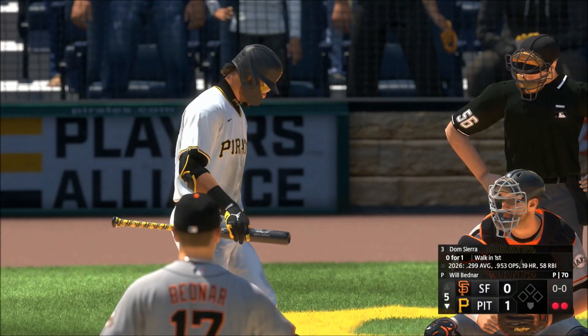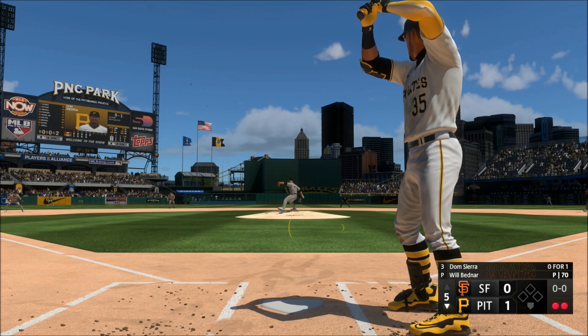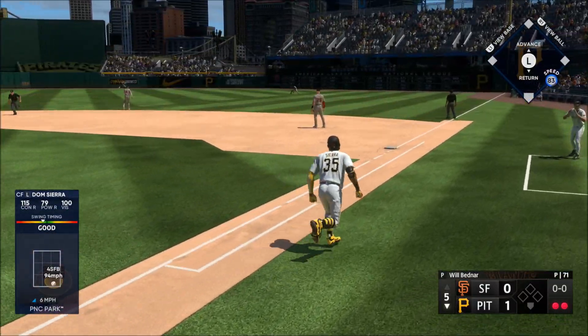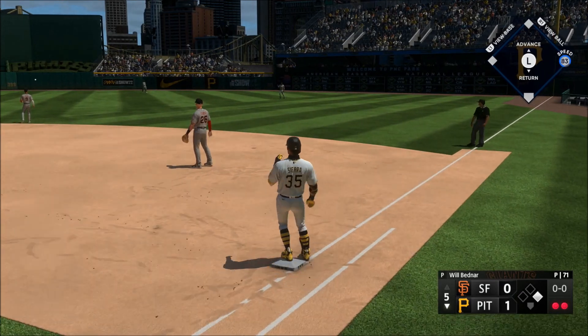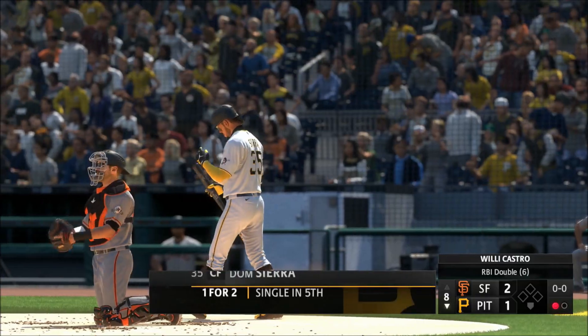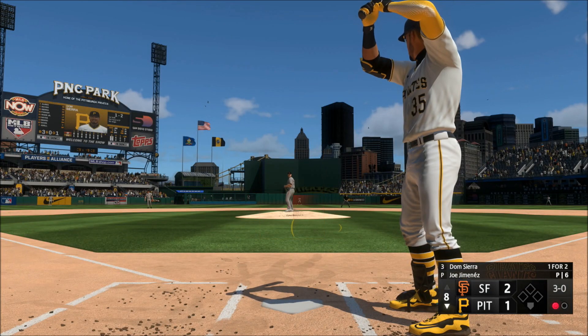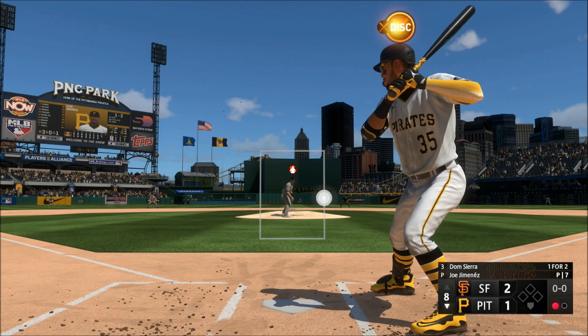Sierra — you're talking about someone that could steal your bag and go deep. Bo Jackson, anyone? Face hit and that keeps the inning going. Dom Sierra up next, and that's ball four.